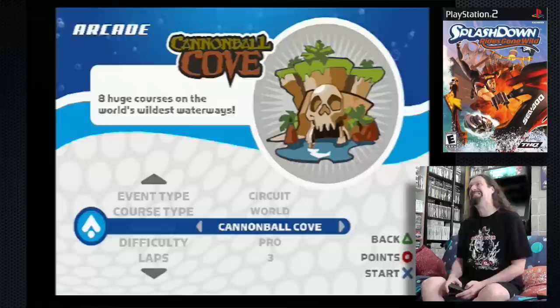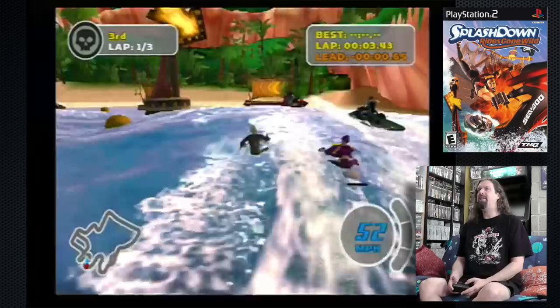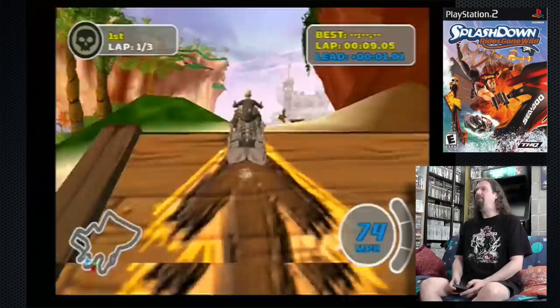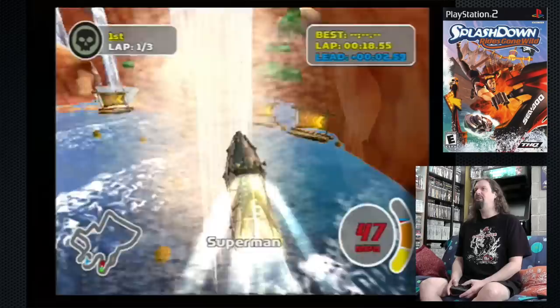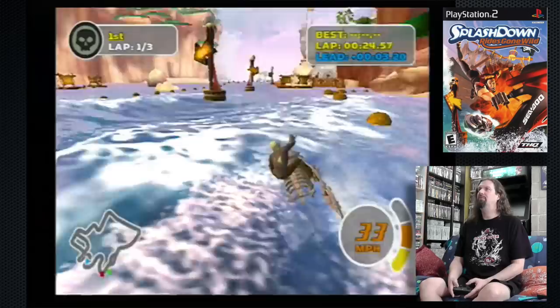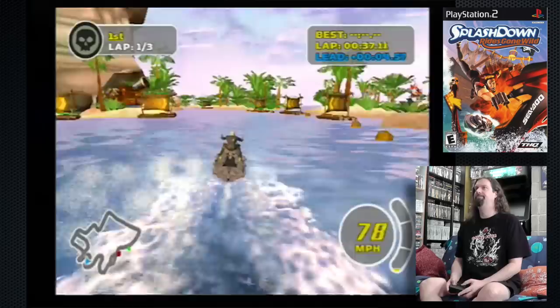Next one — let's do Cannonball Cove. This is a really fun, pirate-themed one. Now, this is the second game in the series — there's only two. There was an original Splashdown game that came out also on the Xbox, and it's not as good. It's a fine game, nothing really wrong with it, but it's not as whimsical as this one. This is the one where they really went nuts with the characters and the level design. You can find both of them very cheaply — this one only came out on the PlayStation 2.